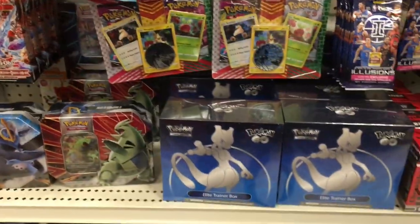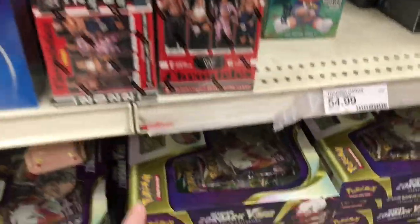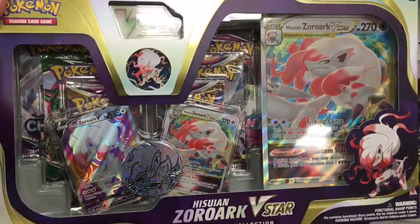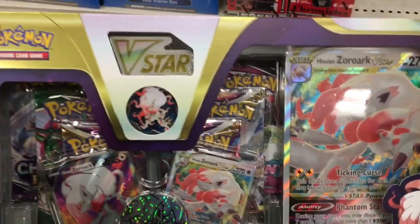It looks like you get four booster packs, as well as a Jumbo card with one of the new EX characters. They even have Pokemon Go and the Zora Arc V-Star collection box — that's a cool one that also comes with the pin.